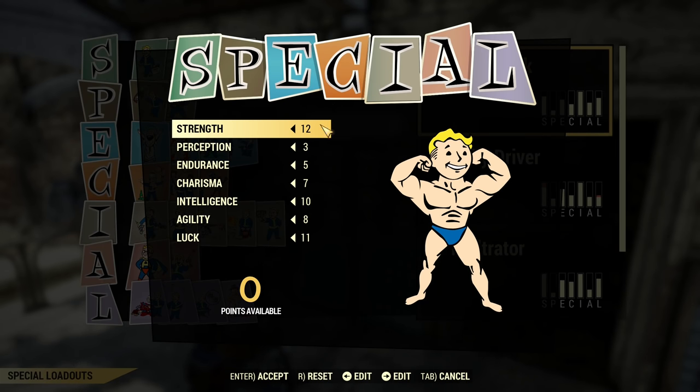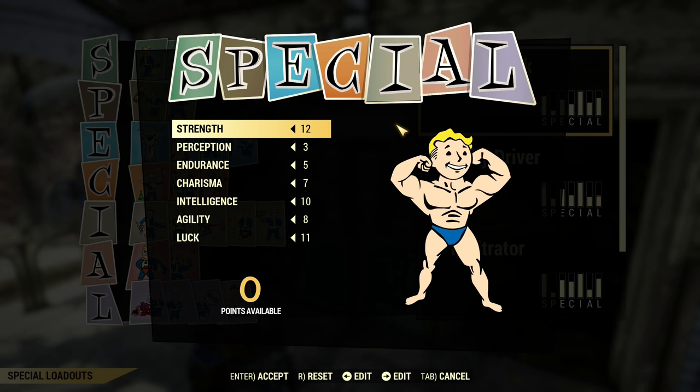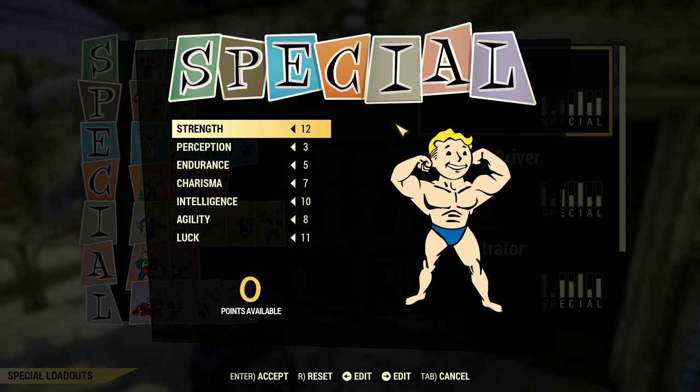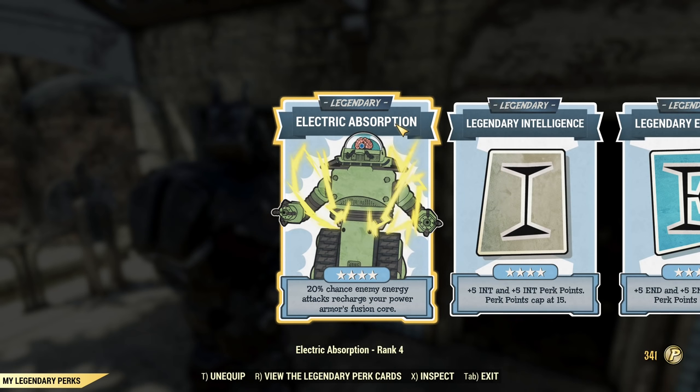Let's start from a SPECIAL distribution — those are my base SPECIAL points as you can see here. On top of that I have two legendary perk cards boosting SPECIAL points. To be absolutely honest, this build is quite light on required legendary perks. I will show you exactly what you can skip if your level is lower than mine. Those are my legendary perks — maybe I'll start from the most important: Electric Absorption.